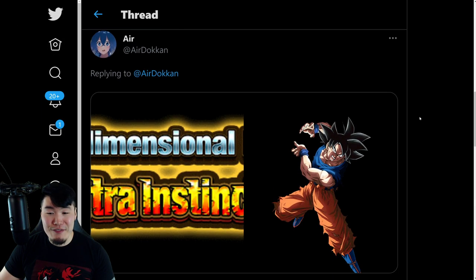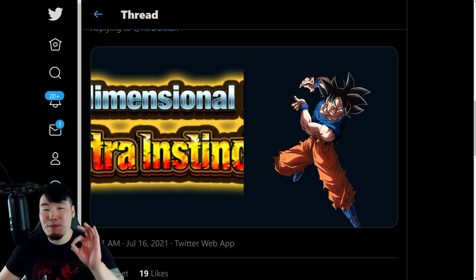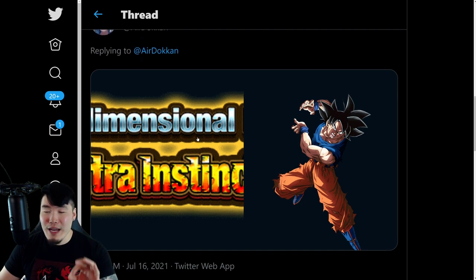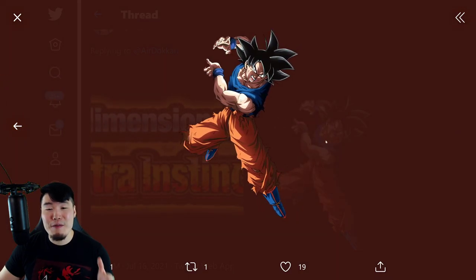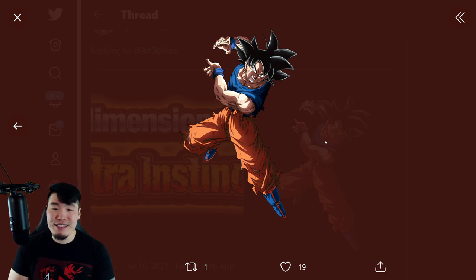And scrolling down from there, now this is probably what I would expect most people to be the most excited for when it comes to Part 2, at least for the free-to-play stuff. And of course, it's the Extreme Z Awakening for Int Ultra Instinct Goku. When I say free-to-play, I mean the event is free for anybody to do, but of course this guy is not free-to-play. But man, he's getting an Extreme Z Awakening.